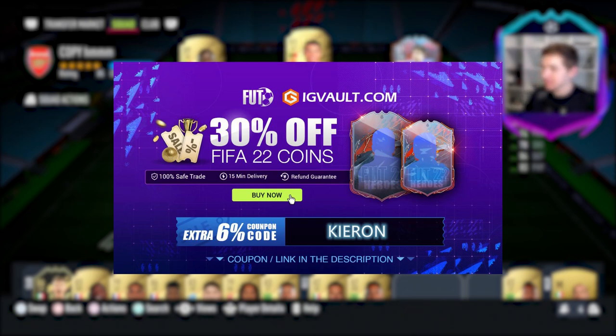If you need some coins to improve your Ultimate Team, look no further than IGVault for the cheapest coins on the market, and if you use the code Kieran at checkout you'll get yourself a nice little discount off your order.